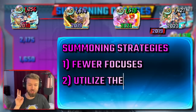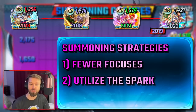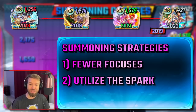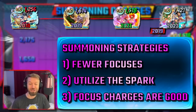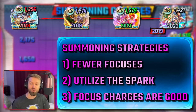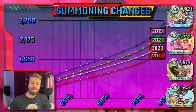Second, utilize sparking — try to spread your spending over the sparkable banners that the unit will be on. Brave units are a great example; you can spark those over three different banners throughout the year. Next, choose banners with the focus charge. This is a bigger deal when you're looking at merges, but even smaller sessions, when you get to the dreaded 90th percentile, it feels so much better.